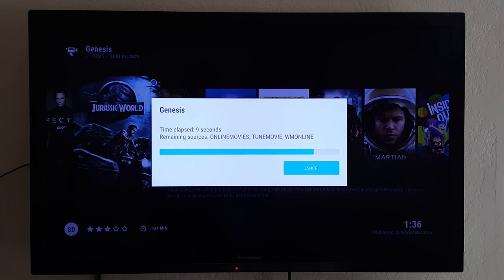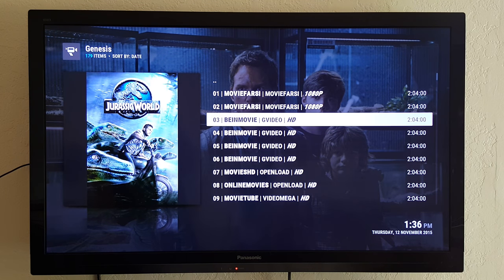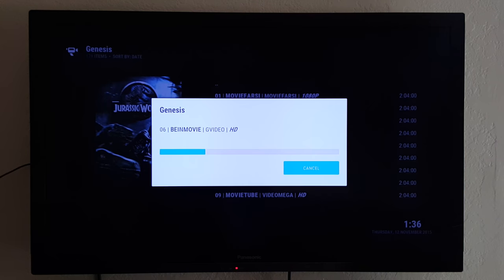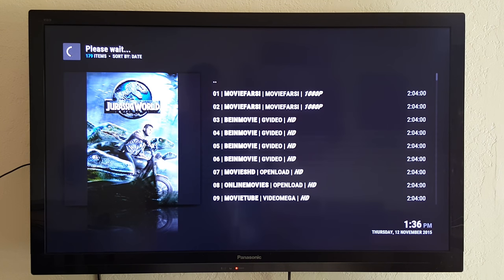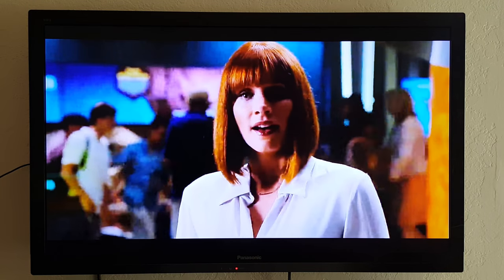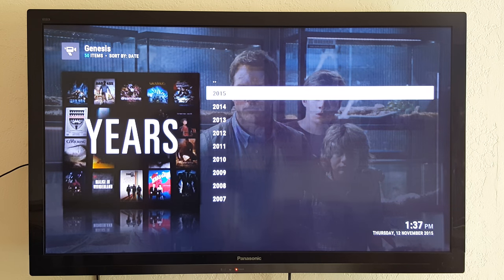If a movie just came out, you probably want to give it a few days for better quality, though cam quality can be pretty good. If you have really fast internet — 150 megs or more — go with 1080p, otherwise just go with HD because you won't be able to tell the difference anyway. Here's Jurassic World loading up. Some movies do have Asian subtitles and there's not much you can do about that. But this is a quick rundown of the program — this is what you'll be getting when you buy the sticks. Thanks for watching.